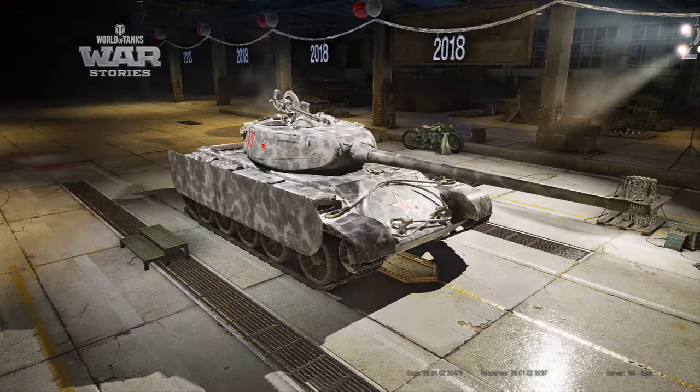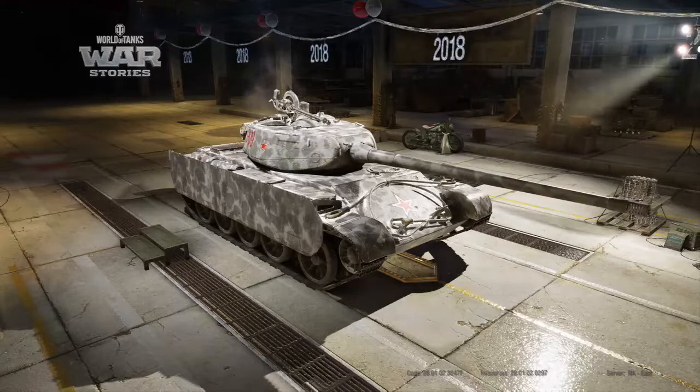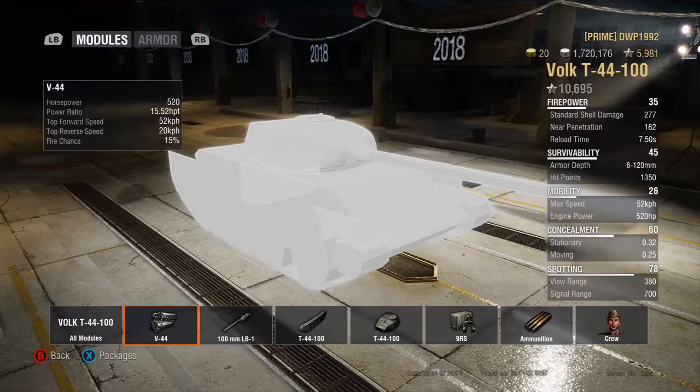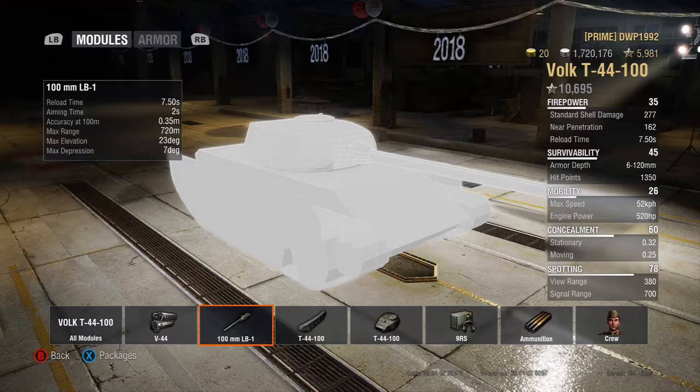The nation is USSR/Russia. The class is medium, tier 8, non-matchmaking. The cost of this tank is 10,160 gold. The total weight when fully loaded is 37 tons, and the hit points is 1,350. The engine is a 520 horsepower engine, giving a power ratio of 15.52. Top forward speed is 52 kph, top reverse is 20.